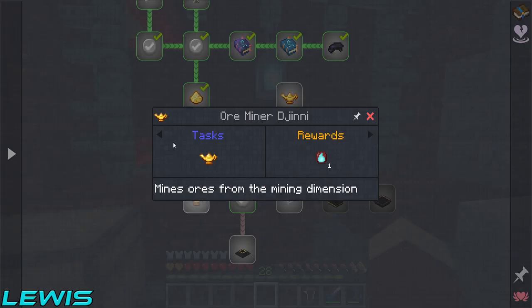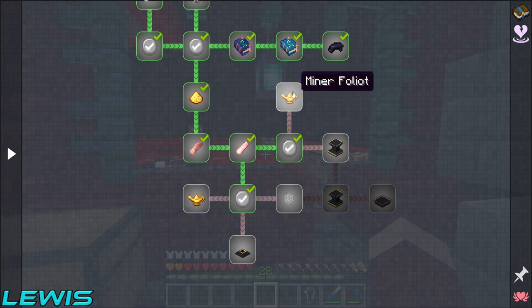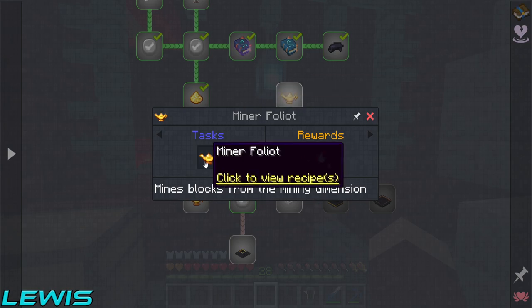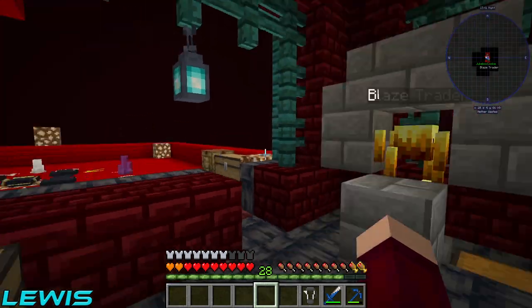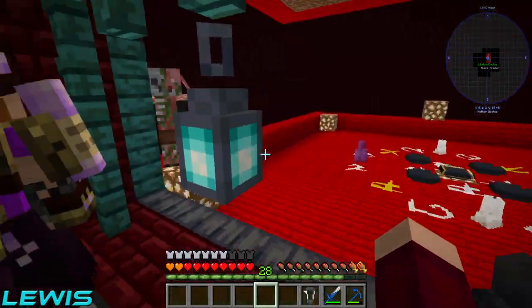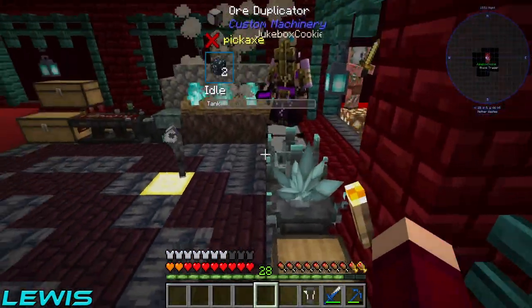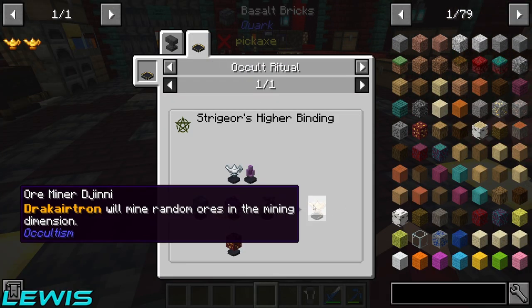We need to get the ore miner first. We can make the lanterns, but the foliate one needs an iron ore and we don't have actual ore. So we need to set up the mineshaft to get an iron ore first, then we can do that one.